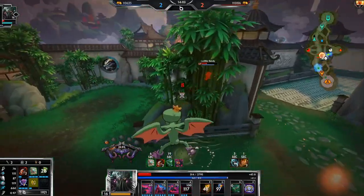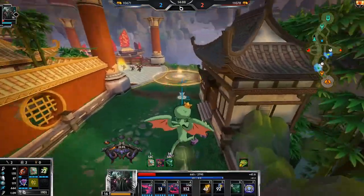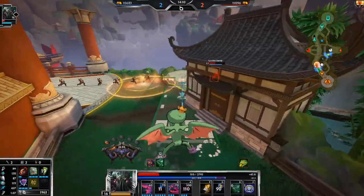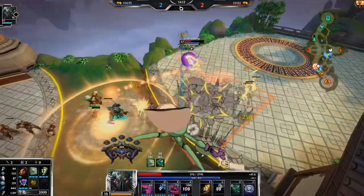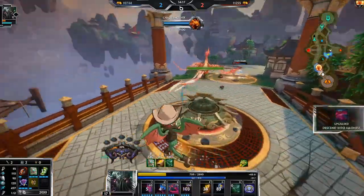Why did my two not go off? I was gonna use my two, cancel it, and then kill her because I had to hit her with the knockup. That sucks so much — that is so unfortunate. We can stay because we have natural healing with the Stone of Gaia.